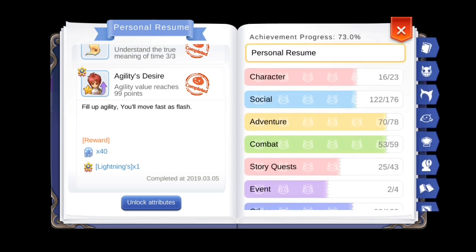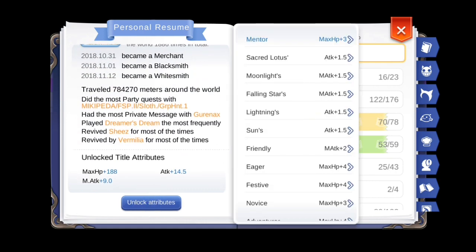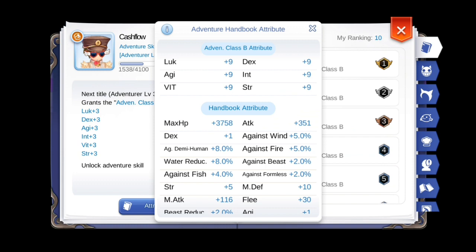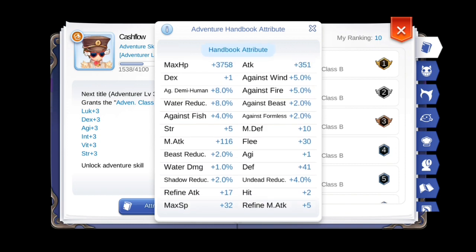This means that The Adventure Book is one of the ways you can further improve your character. What I like about The Adventure Book is that the progress you make here is account-wide — that means all of your characters in that account will benefit from the bonuses that you've gathered.